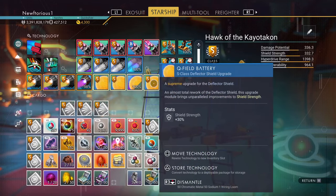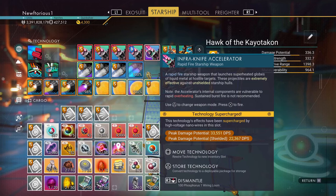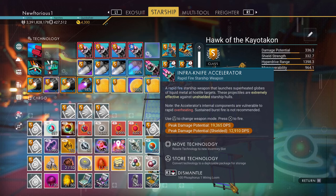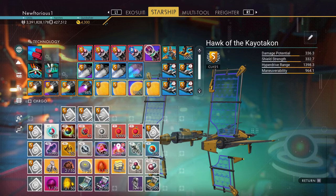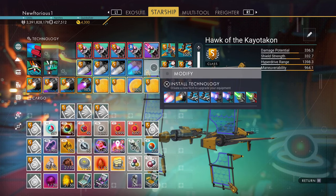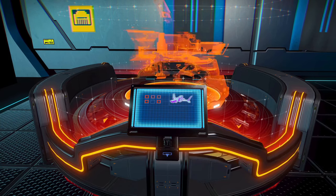Another thing to keep in mind when installing upgrades is to use your supercharge slot to give that upgrade a nice boost. This works with a lot of upgrades, but I especially like it for the weapons. By the way, if you're looking for a really good ship weapon, I highly recommend the Infraknife. I use it on almost all of my ships and it's extremely powerful.